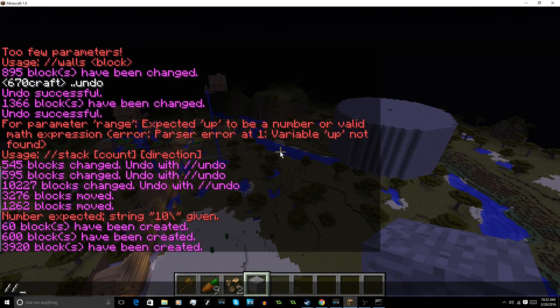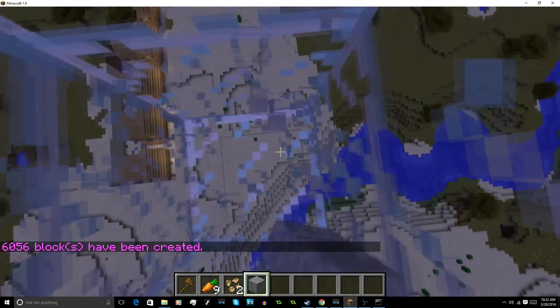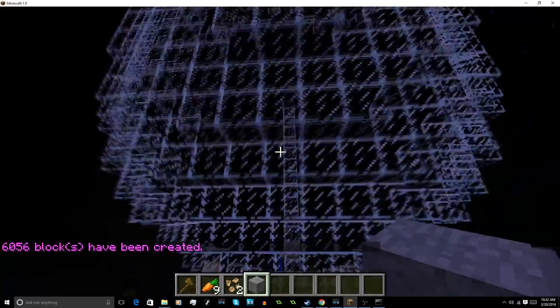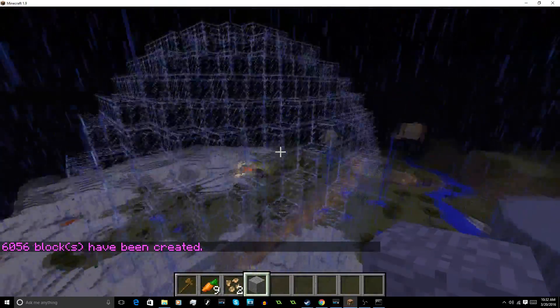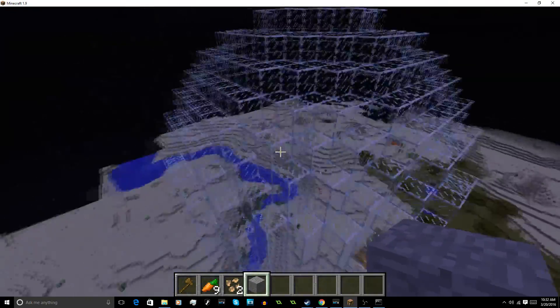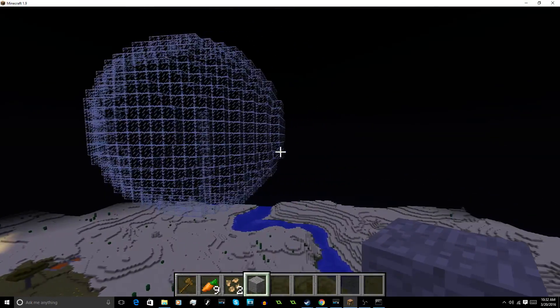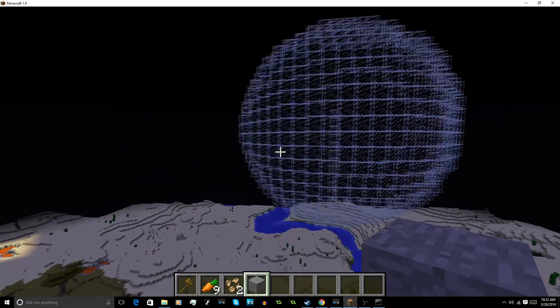Another thing like this is //sphere, which creates a sphere. I'm going to make it glass because it's pretty cool, and I'll do a radius of 10 blocks. It puts me at the center of it. Let me mine out — now it created a sphere with a radius of 10. This is really useful for making floating arenas, like for kit PvP.